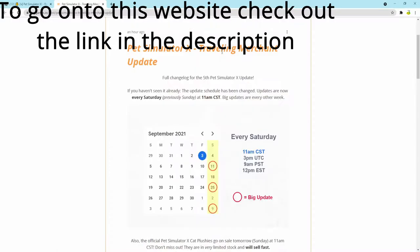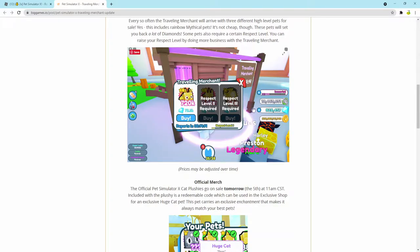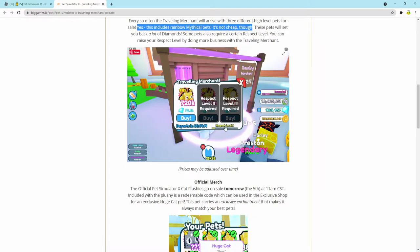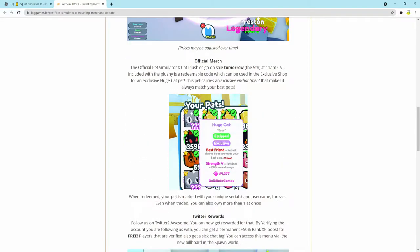In the traveling merchant update, if you actually find the traveling merchant in your game you can buy pets off him. You can also buy mythicals, but some pets require a certain respect level. Yes, this includes rainbow mythical pets — it's not cheap though. You buy pets from the traveling merchant with diamonds, and there's also a new respect level you gain by buying pets from him.